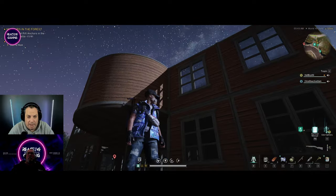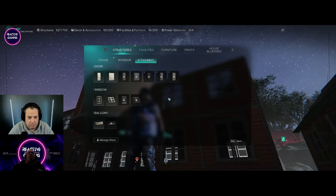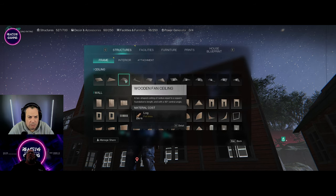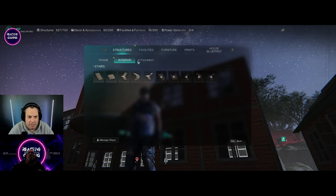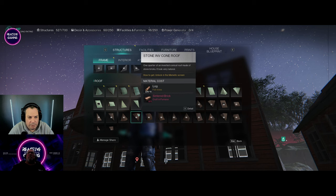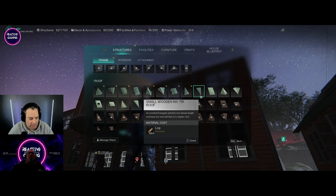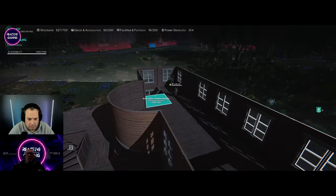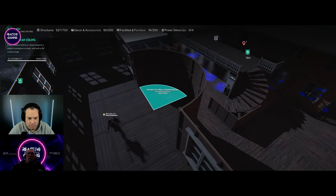The windows are all in now, the ceiling's in — we're going to do the roof part. I'm not sure how I'm going to do the roof bit around that curved bit there — maybe just put a flat roof on it. They're curved bits so I can put a flat bit on it. I'll quickly look at roofing — there are curved bits in framing. I'm going to quickly enter fly mode, this is going to be a lot easier.